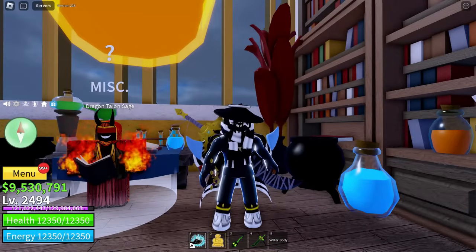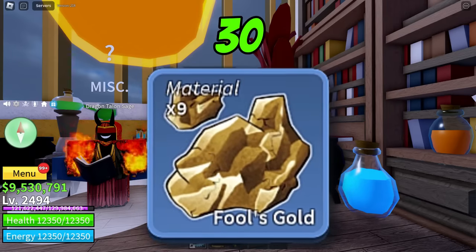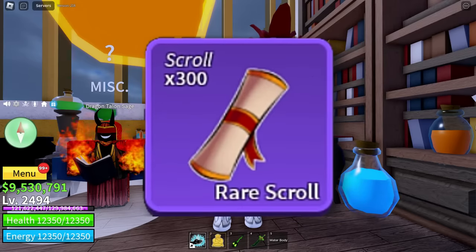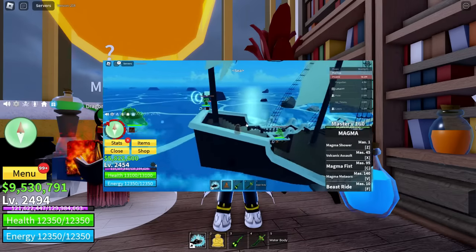In order to craft a rare scroll, you do actually need to craft 10 common scrolls beforehand. So basically you need a total of 30 Fool's Gold and 20 Shark Teeth before you can craft a rare scroll. In order to craft a rare scroll, you need two Electric Wings, five Fool's Gold, and four Shark Teeth.